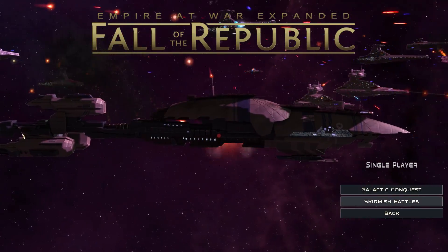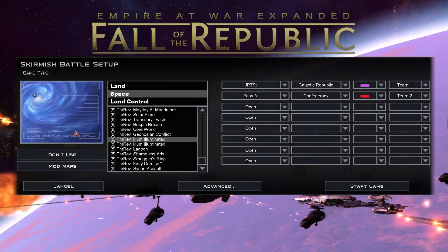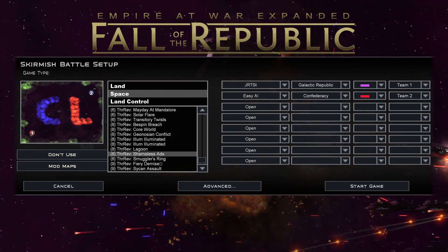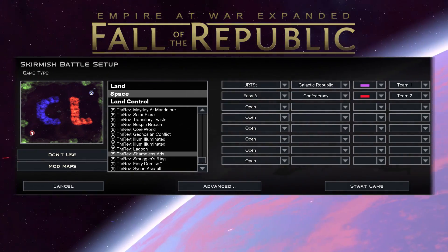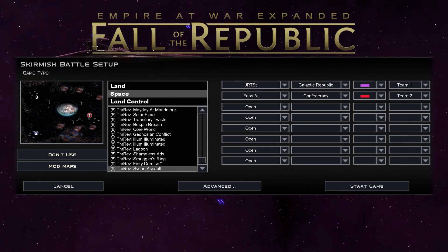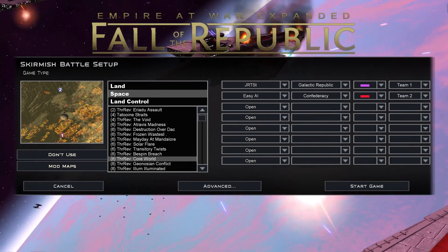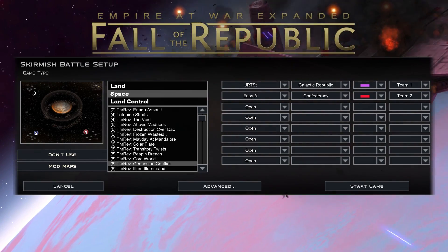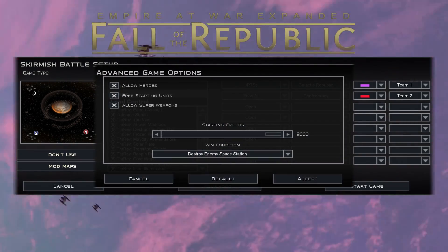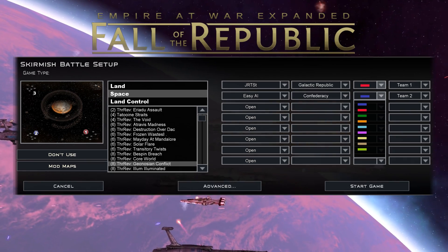We're going to single player, Skirmish Battles. For mod maps we need the mod maps — we've got Illum, Lagoon, Smuggler's Ring, Psychon Assault, Void, Core World. Why don't we do Geonosian Conflict? I'm going to play Galactic Republic and stick the AI on Easy, as I know Thrawn's Revenge AI is rather over the top sometimes — in a good way. One of the developers is called KoryLosers — you can check out his YouTube channel, he's a really cool guy.